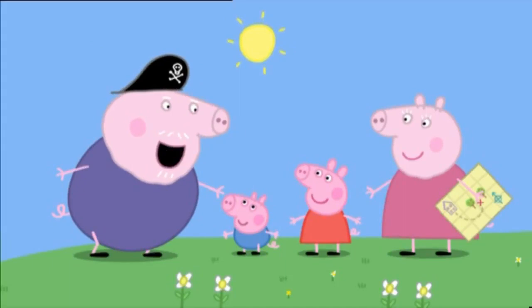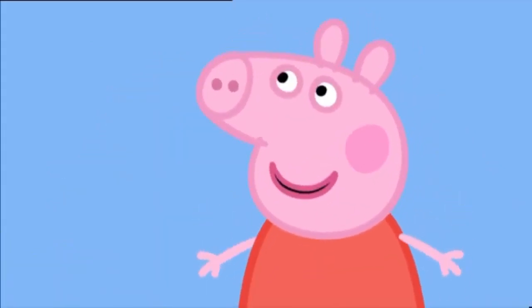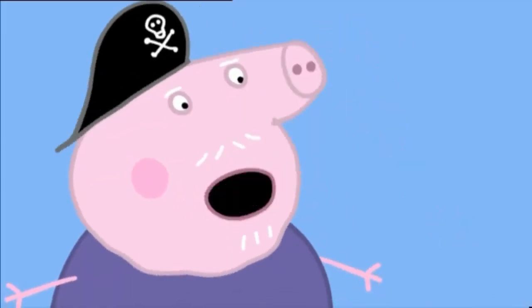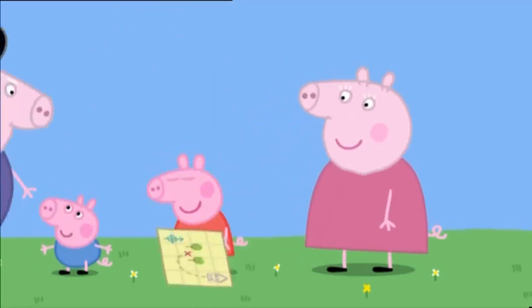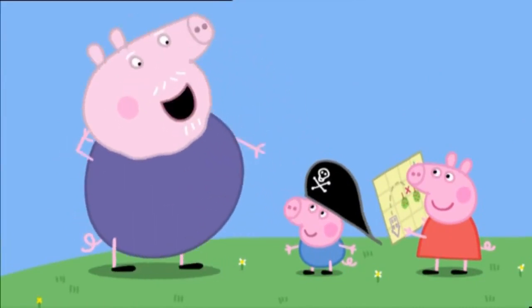Grandpa Pig explains: 'Somewhere in the garden is buried treasure.' Peppa and George are excited: 'Wow! Treasure! Where is it?' Grandpa tells them they have to look for it. He gives Peppa a treasure map and suggests that George could wear his pirate hat. 'Ahoy there, Captain George!'